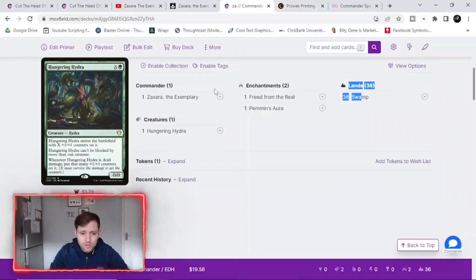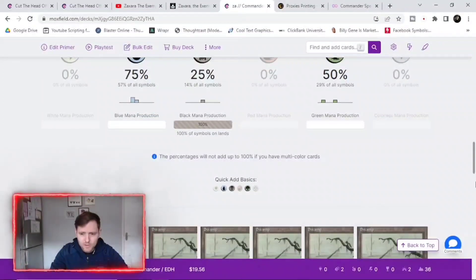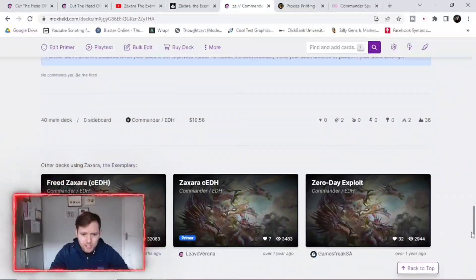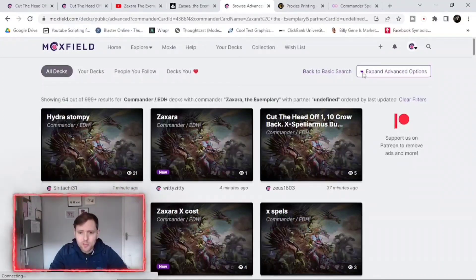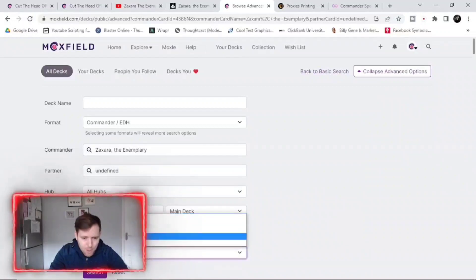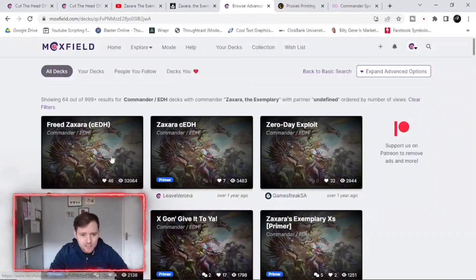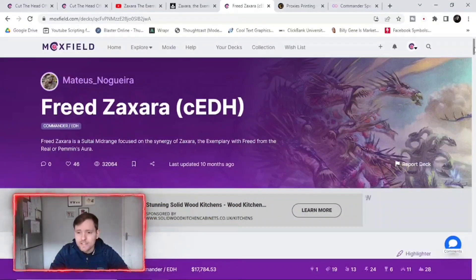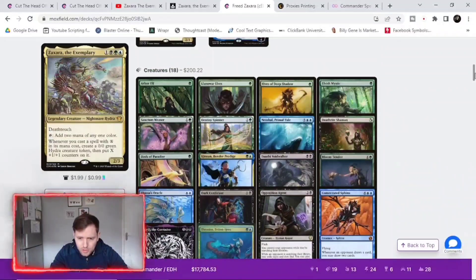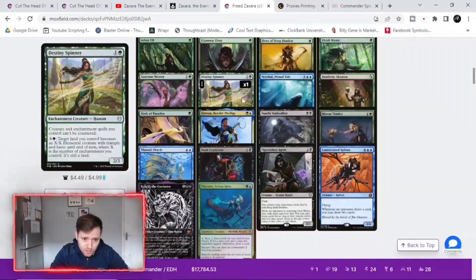Then once I've got a fair few cards, I come back to Moxfield to see more decks. At the bottom of the page you can see what other people have made. You go to Zakara the Exemplary and sort by most views — because if they've got the most views, generally they are the better decks. This person has 32,000 views and is running cEDH, which is a whole different ball game, but you can get good basics from it. They've gone for loads of ramp, and creatures that can't be countered — that's always good to add in.